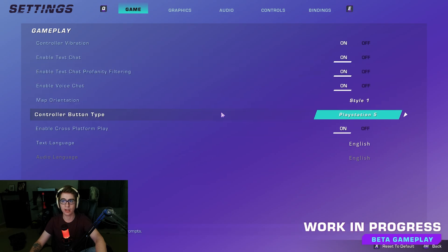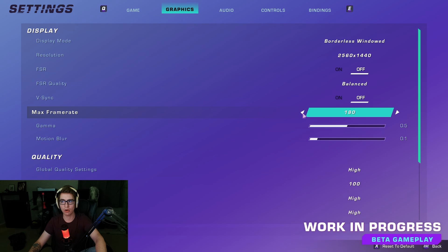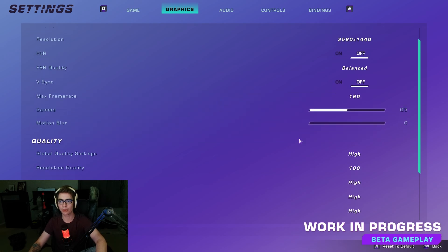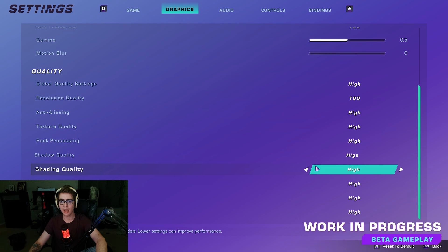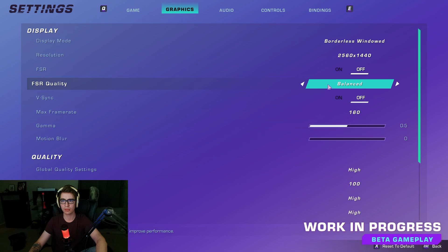They have settings everywhere here. You can play with PlayStation controller setup. The graphics settings are all here — V-Sync, let's just turn that off. Max frame rate — I'm not running a 240 monitor, I think I'm running 165, so I'll turn it up to 160. Always turn down motion blur, and then everything else on high. That's my resolution, bordered window.